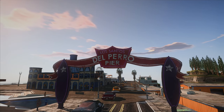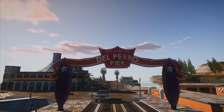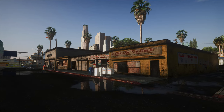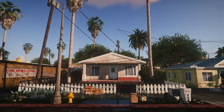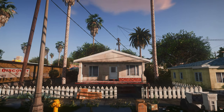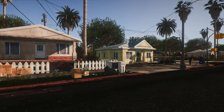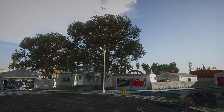Next up we have GTA 5 Del Perro Version 2. This mod brings the Del Perro area of Los Santos from GTA 5 into GTA San Andreas, including new textures, models, and even some of the new stores and buildings from GTA 5. Next, we have a retexture for the area near Grove Street, adding new textures and models to make the neighborhood feel more realistic and modern. We've also added Grove Street Retexture so CJ and the gang will feel right at home in their newly updated neighborhood.